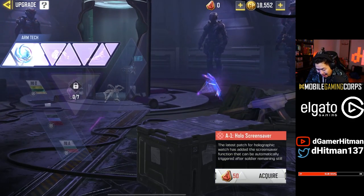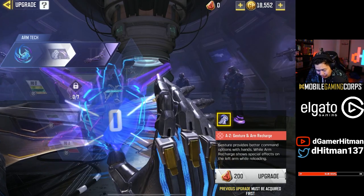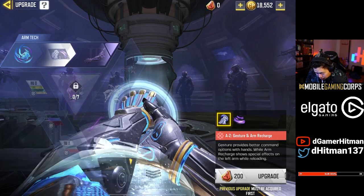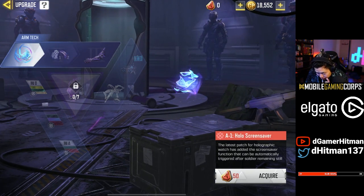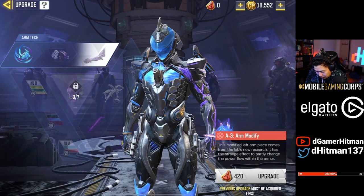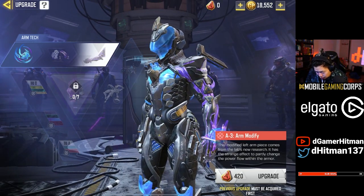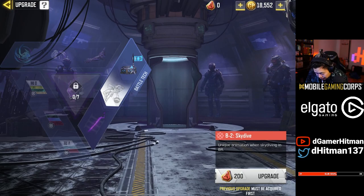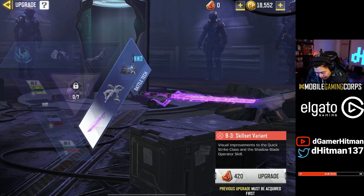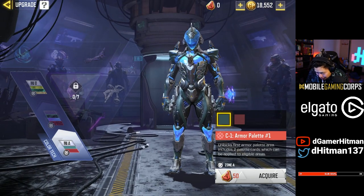Let's see what upgrades you can get — you get the arm gesture, that's pretty cool. The first thing you get is the hollow screensaver, so as you're playing that's really nice. We're actually going to take a look at it afterwards. The arm modification — that's cool. Then you have the loot box, and then you have the skydiving, which is really nice.